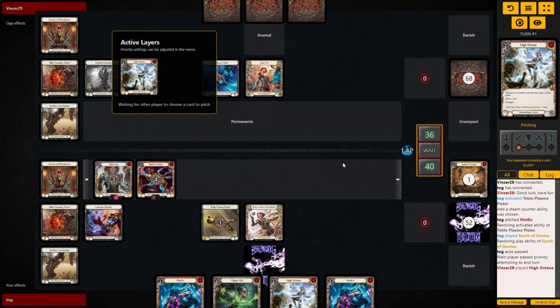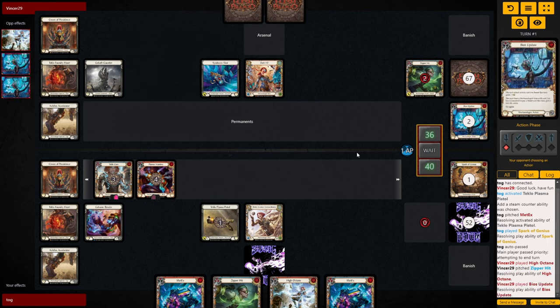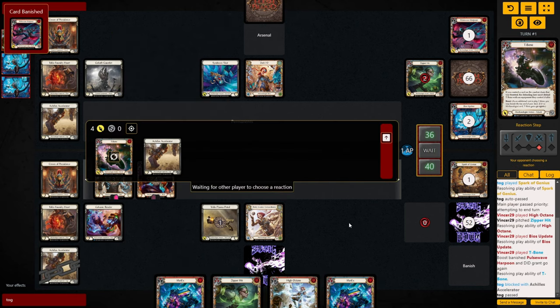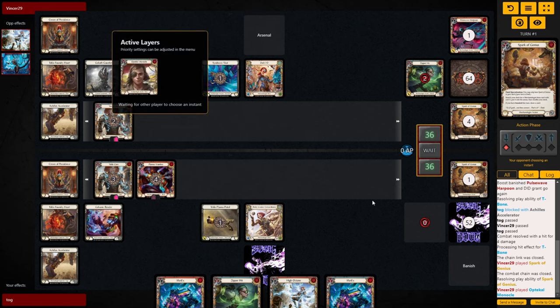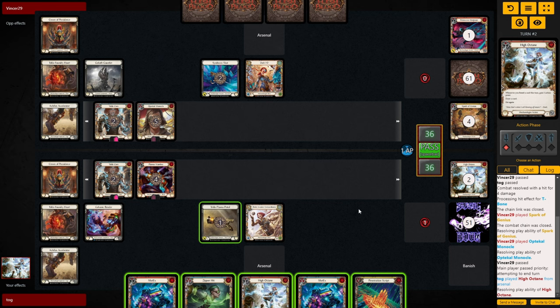Opponent leads off with a High Octane, then follows up with a Bios Update into a T-Bone for four. This matchup is a straight race so I'm not blocking — take four down to 36. They follow up with a Spark for zero grabbing Tech Low Core, which draws them into an Optical Monocle, so they play that out and pass. On our turn, Core triggers giving us two resources. I use one to play High Octane from arsenal, drawing into a Penetration Script — a huge draw.